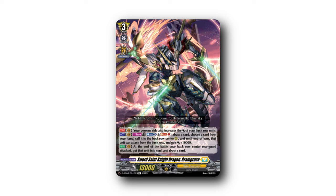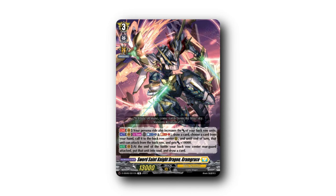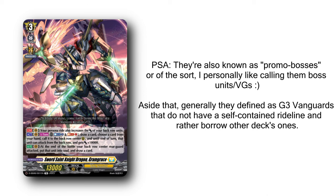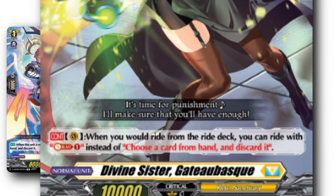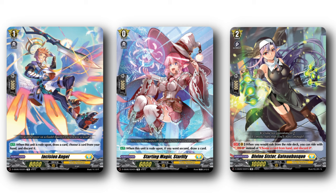Gramgrace's deck composition is a bit unique compared to other D-format decks. Unlike conventional ridelines, Gramgrace is in the subcategory of boss units, allowing you to mix and match unit skills that happen in your roundup turns. The deck set array comes with its rideline — draw one, ditch one, soulblast instead of ditching — fairly basic, yet it allows you to cycle through your deck early and exchange a hand minus for a resource.